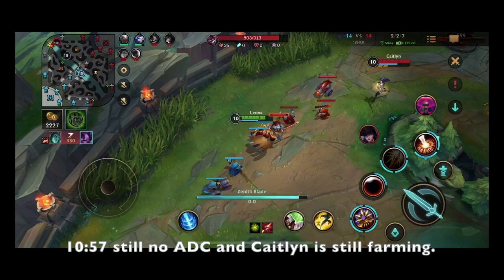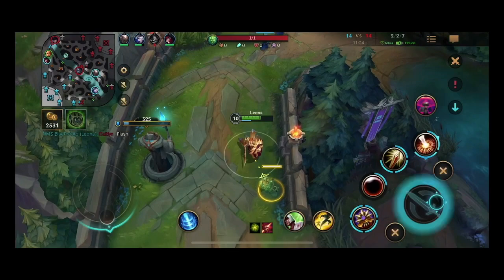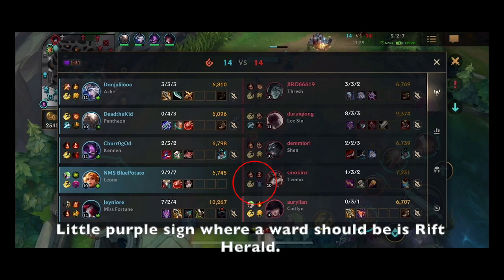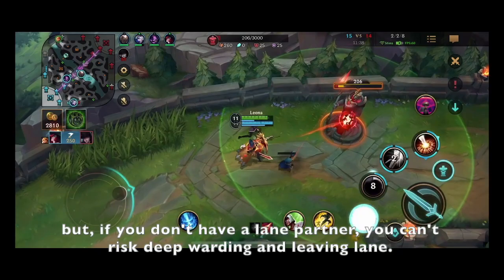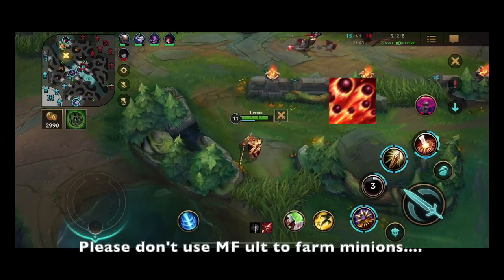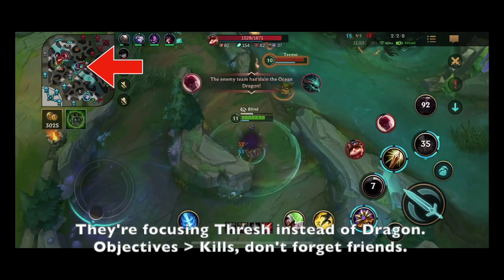Exactly two minutes later and I'm still alone in my lane — imagine the damage Caitlyn would have done to the turret if I had left. She probably would have taken the first turret and maybe both turrets. Almost three minutes have passed and Miss Fortune is finally back in lane. Here is my reasoning for engaging on Caitlyn: Teemo has Rift Herald — you can see that in the game overview menu — and I see herald is summoned going down mid lane, which means Caitlyn is alone. This is a free kill for us. With lack of vision, it's a free dragon for the enemy. So a few things go wrong: Miss Fortune walks right into the enemy team.